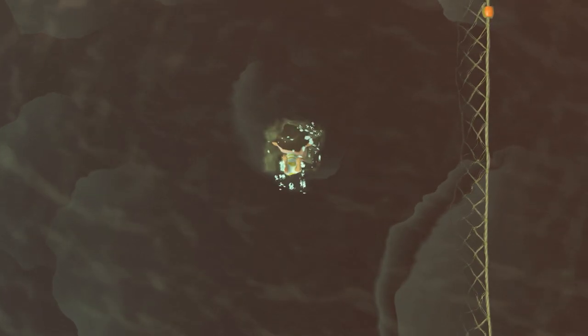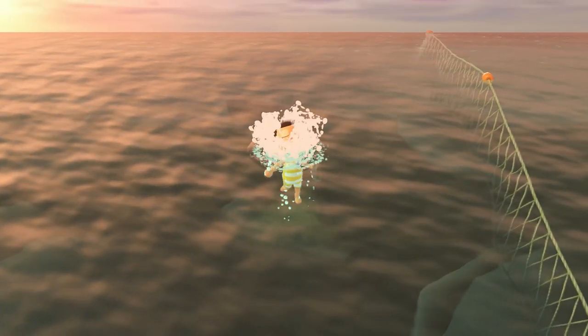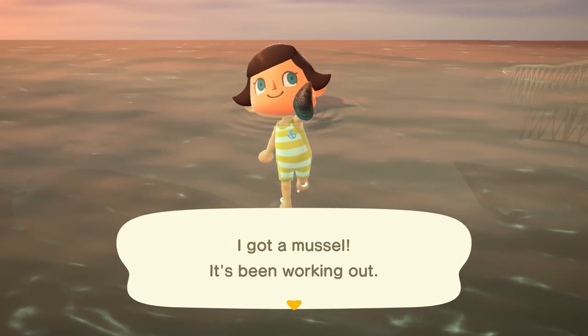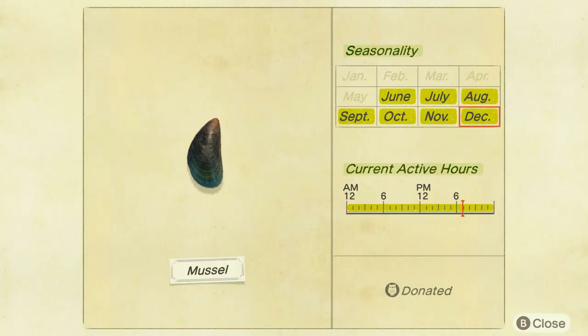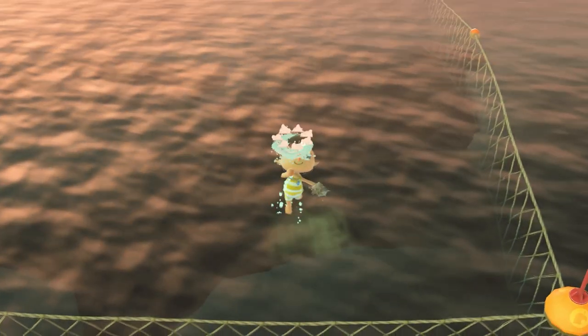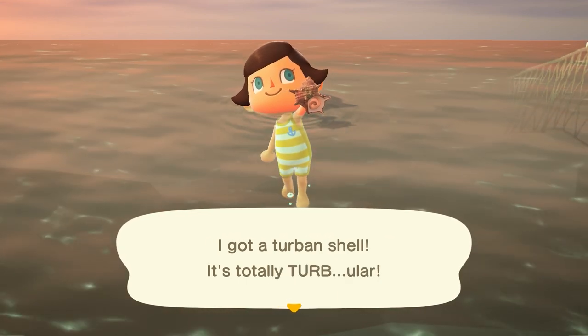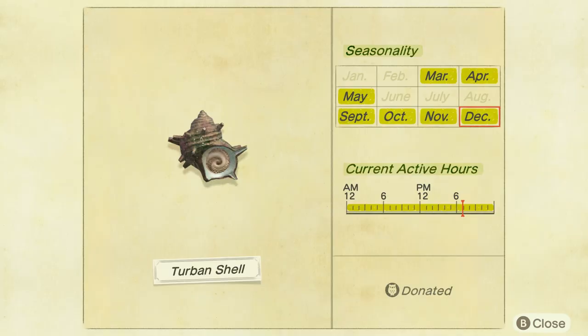We have a few sea creatures leaving at the end of December, starting with the mussel. Mussels are going to be found all day long, move pretty slowly, have a small-sized shadow, and sell for 1,500 bells. Next up is the turban shell. This one is also found all day long, moves pretty slowly, but has a medium-sized shadow and sells for 1,000 bells. I had absolutely no problem finding either the mussel or the turban shell, so you should have no problems as well.